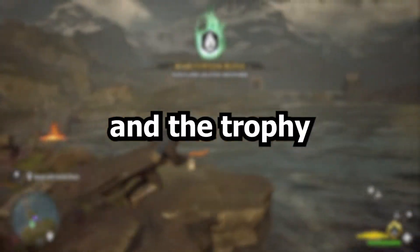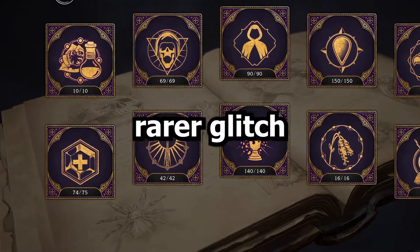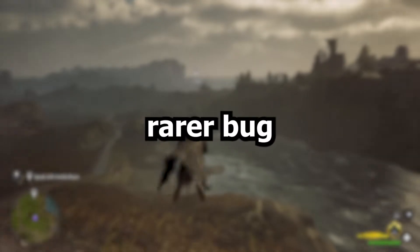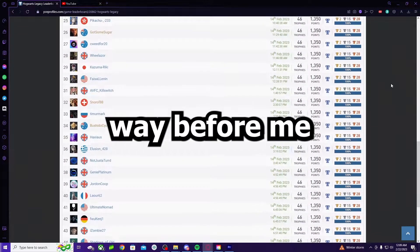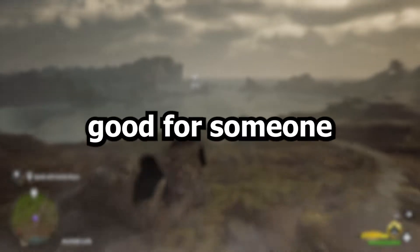But then tragedy struck. I had one last trophy until I could achieve the platinum — the trophy for getting all collectibles — but it was glitched. Even worse, I encountered a much rarer glitch where one of the traits did not register properly, meaning I would have all but one of the 603 collectibles. A patch came out which fixed the glitch trophy, but my much rarer bug was not fixed, meaning hundreds of people were able to get the platinum way before me. I was even in the top 70 at one point and could have finished in the top 100, but it's whatever — at least it ends good for someone.